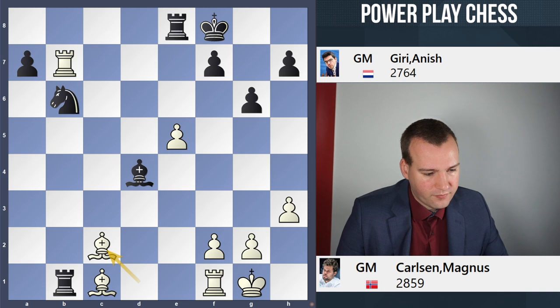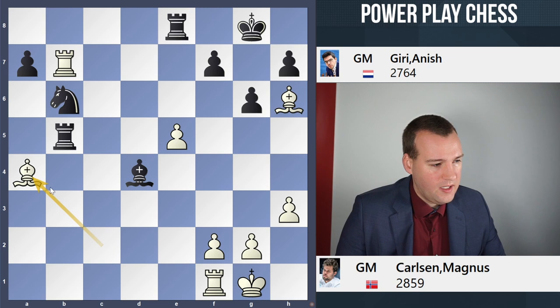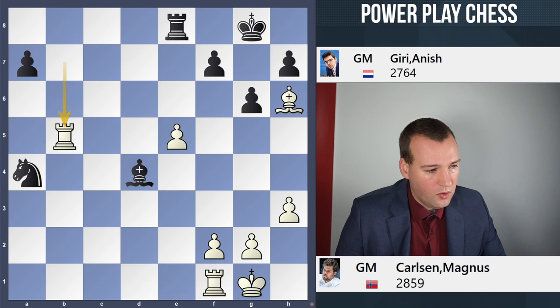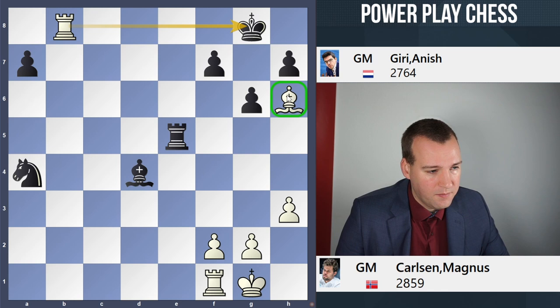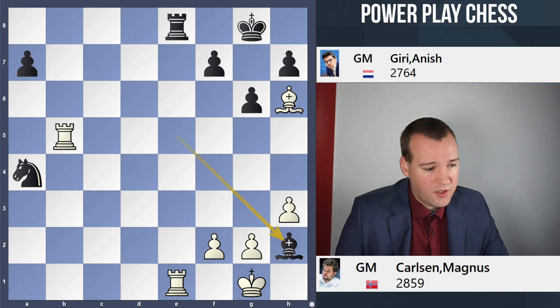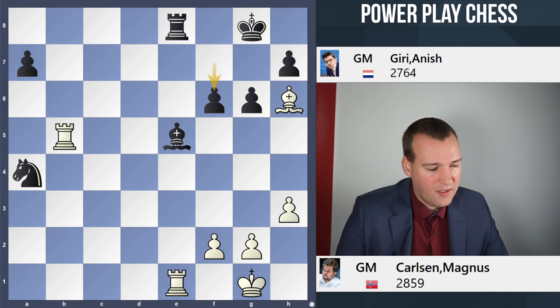Anish played here Rb5, and now first a check on h6 to make sure the king goes to the corner and cannot escape any time soon. Now Ba4 is played and the loss of material is simply inevitable. Knight takes a4, rook takes b5. Black is not even able to take the pawn on e5 — Rxe5 is met by Rb8 with a back-rank mate. That clarifies the point of inserting that bishop check on h6. If Bxe5, then we can simply play Re1 with another very unpleasant pin. The simplest move is Ra5 with the idea to take the pawn on a7 — the seventh rank has been weakened and it looks like game over.